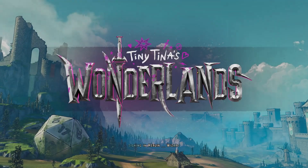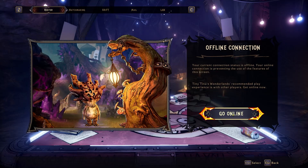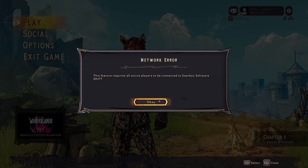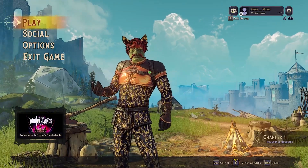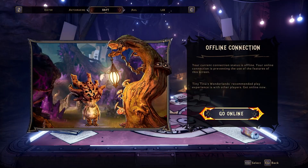On the launch of Tiny Tina's Wonderlands, the Shift service to play online has been a little unreliable, to say the least. If you're currently experiencing connectivity issues to the Shift service and are struggling to play online with friends, it may seem like the only option is to repeatedly retry connection until you get through.